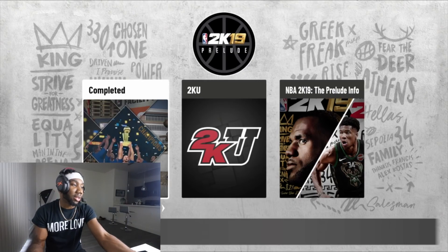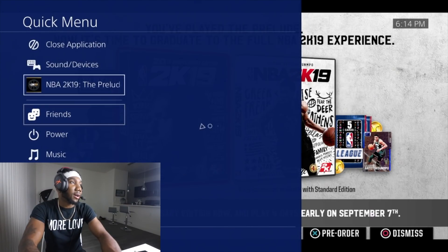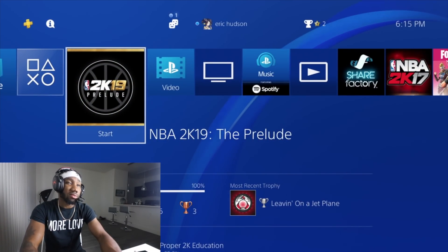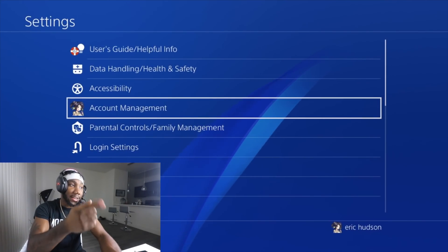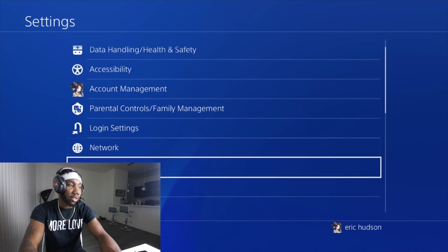As you can see it says 'Complete' and I cannot play this. So what you want to do is close out the application. Once you close out the application, you then want to go to Settings — same thing that I did yesterday, but here's the trick I'm gonna show you.